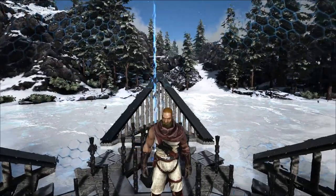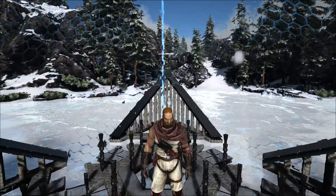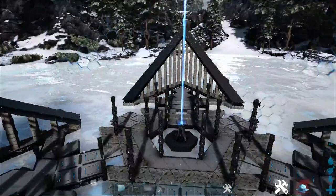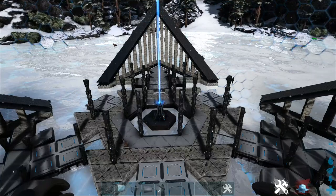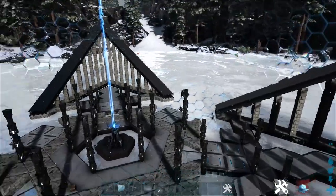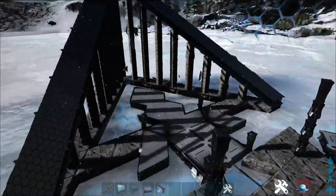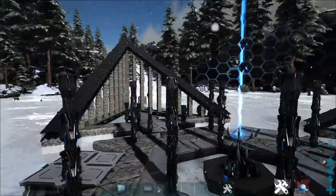Hey guys and welcome back to another episode of the Snowflake Build, as I'm gonna call it as of now. So last time we set down our foundations and some of the spikes here. Today we're gonna be placing our walls down for the rest of the build, at least for the first level. We'll be placing down pretty much this first layer here, maybe the second layer depending on how much time I have.